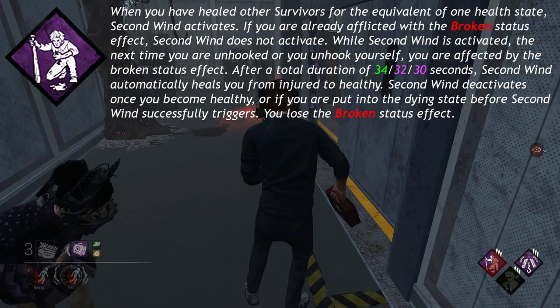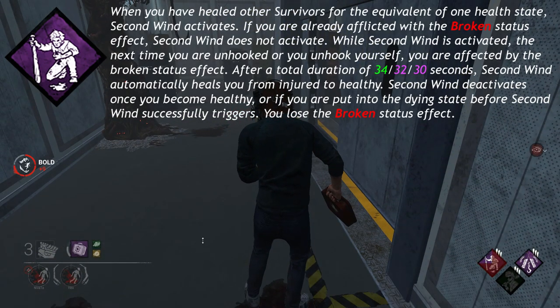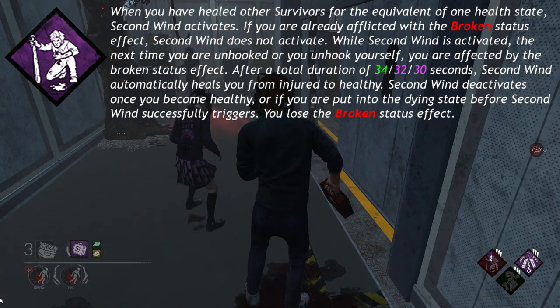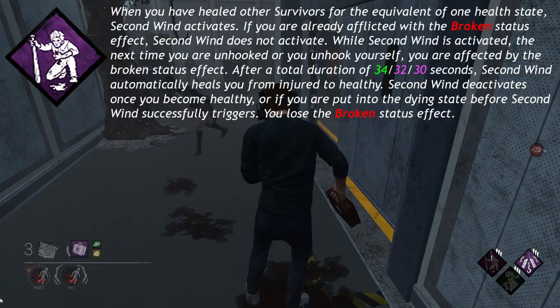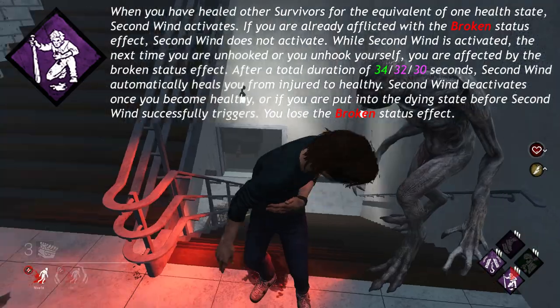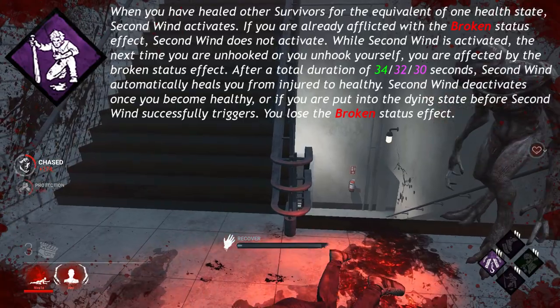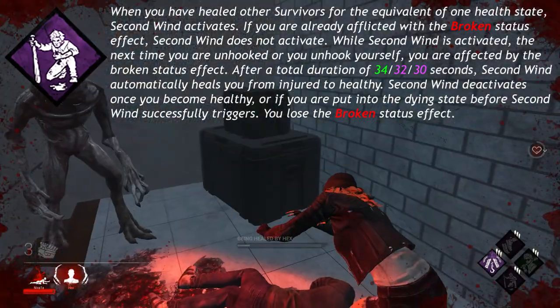After a total duration of 34, 32, or 30 seconds, Second Wind automatically heals you from injured to healthy. Second Wind deactivates once you become healthy or if you are put into the dying state before Second Wind successfully triggers. You also lose the broken status effect.